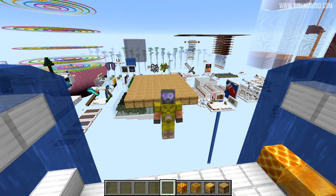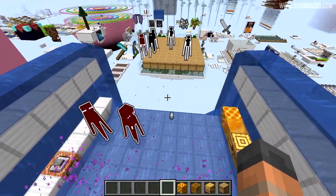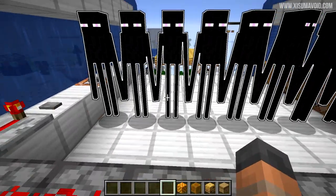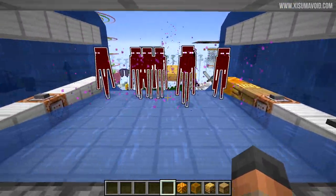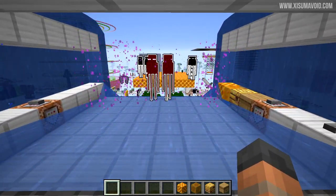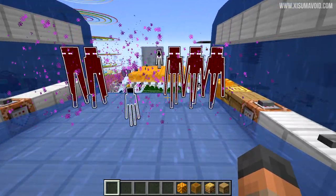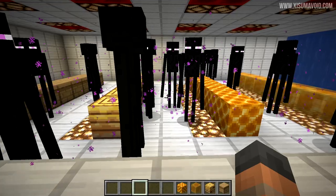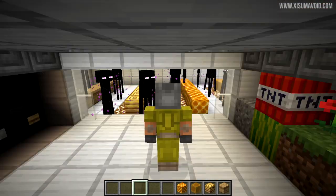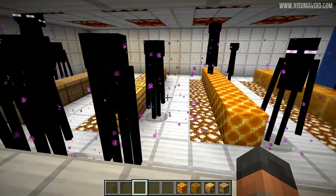There is one other classic myth to test for these new blocks: can endermen teleport to them? Bringing some endermen in, we can immediately see they teleport to the beehive, the bee's nest, the honeycomb block, and even the honey block. As for whether endermen can pick up these new blocks — this is now determined through JSON files in the game code, and there are no changes between 1.14 and 1.15, so endermen cannot pick up any of the new blocks.